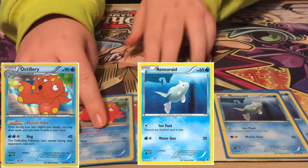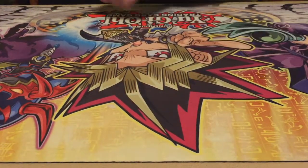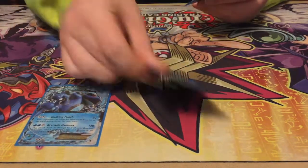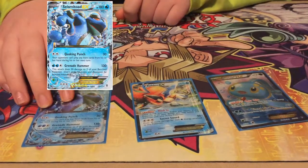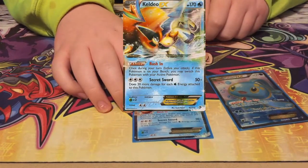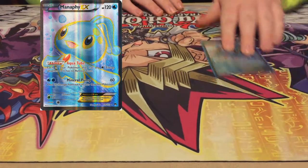Then you've got Remoraid and Octillery, just to get Abyssal Hand up. And then you've got my 3 one-ofs: Keldeo, Seismitoad, and Manaphy. Seismitoad for early game stall with Quaking Punch. Keldeo for Rush In with Manaphy's Aqua Tube — you can have 1 energy and it'll practically be your Float Stone. And Manaphy for Aqua Tube.